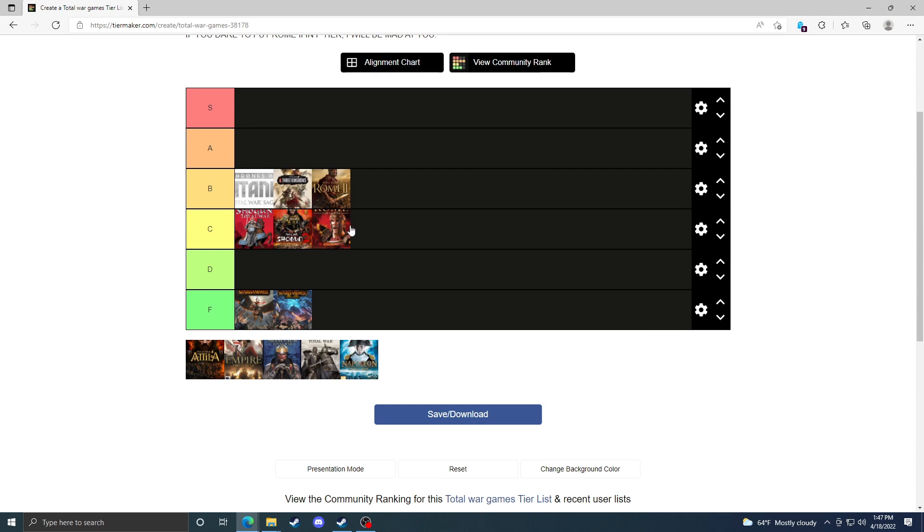That's why I have to give Rome 2 a B. It's no doubt leagues better in terms of historical accuracy compared to Rome Total War — especially the start positions. You don't get ridiculous situations like Pontus controlling Cappadocia or Parthia controlling Elam. That alone puts it a step above Rome Total War, but the building system hurts it, so I can't put it higher.